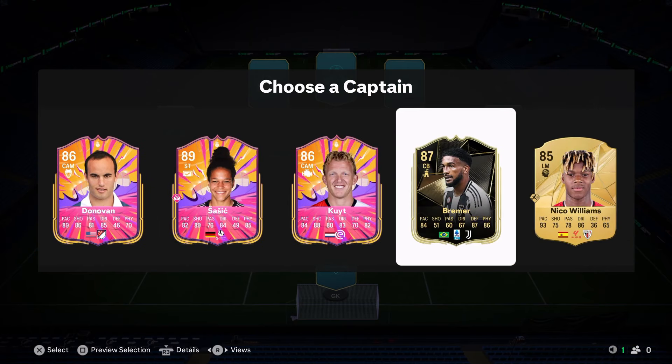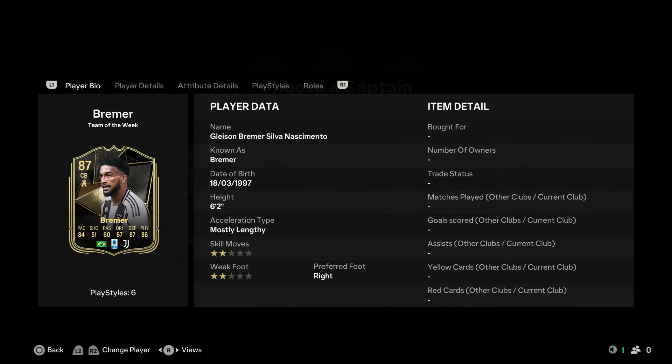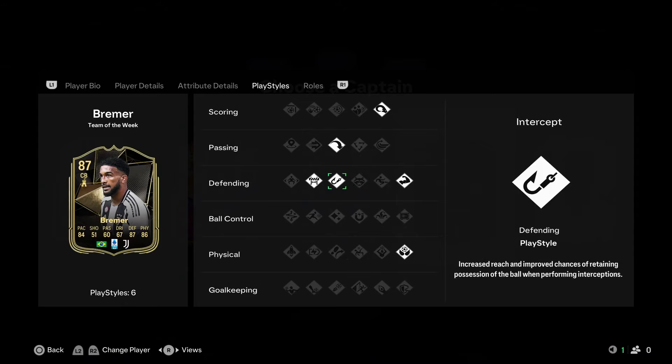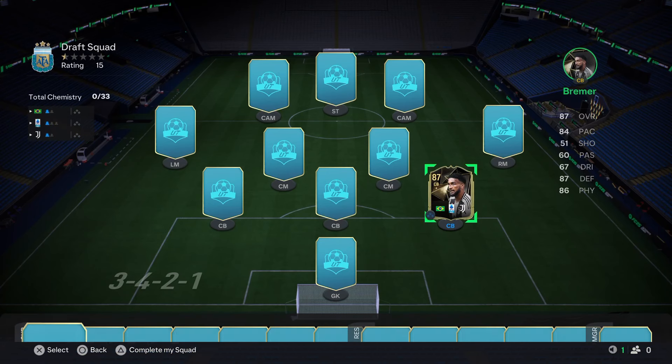We can start off with 87-rated Brema - I think that's the play. He's got insane play styles; would have been nice to have Anticipated but he's got Aerial, Bruiser, Intercept and Block, as well as Power Header and Long Pass.